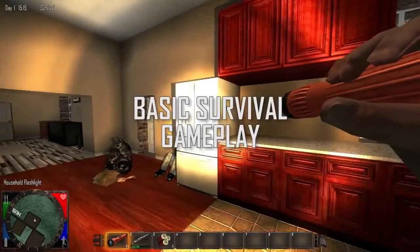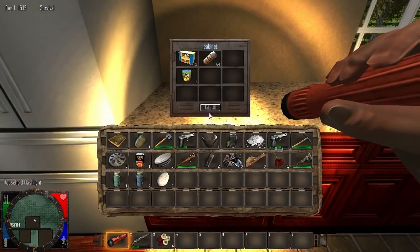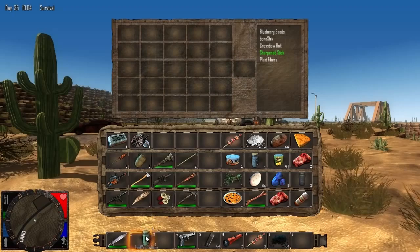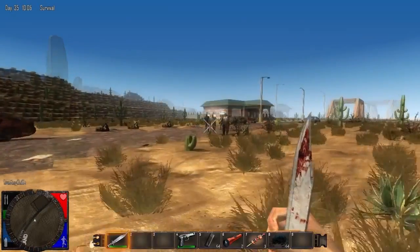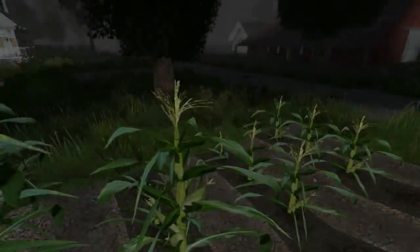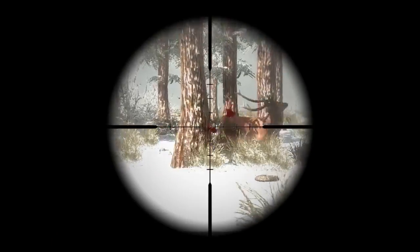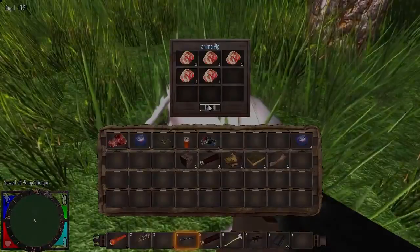To survive, you must scavenge the world for food and water to keep up your health, stamina, food, and hydration levels. And maintaining these stats is more than just a tedious chore — you can actually boost your stats for increased health, stamina, strength, speed, and jumping ability, giving you added capabilities when venturing into the most dangerous places. You can also live off the land growing and harvesting crops like corn, potatoes, and blueberries, or learn to hunt, track, or domesticate wildlife like deer, rabbits, wild boar, pigs, and bears.